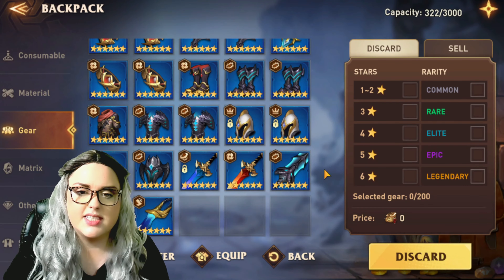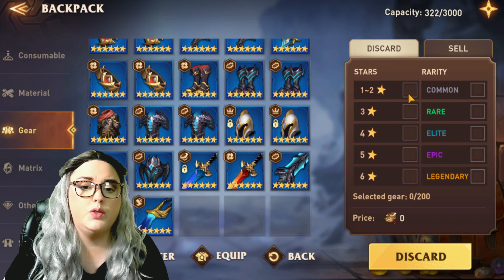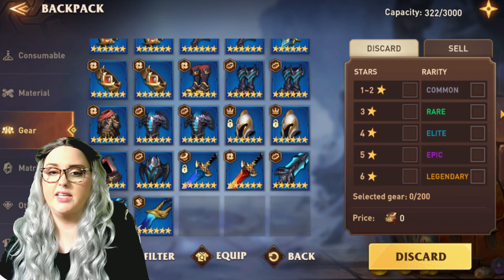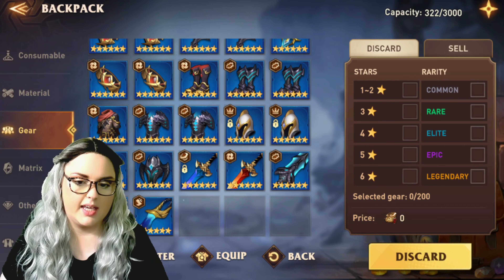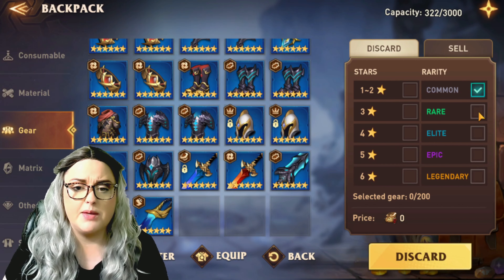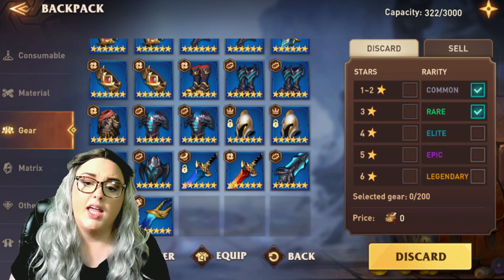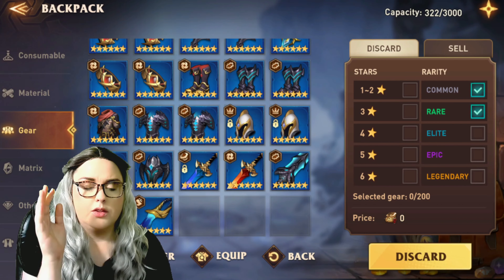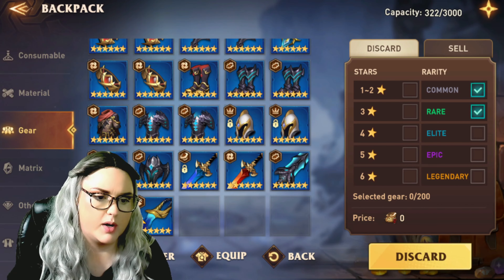As a beginner you do not want to keep any common or rare items, and honestly this applies all the way into the game, so it's good to get into this habit now. Never keep any common or rare gear — common is gray and rare is green. Let me just pick up one of these pieces to show you.